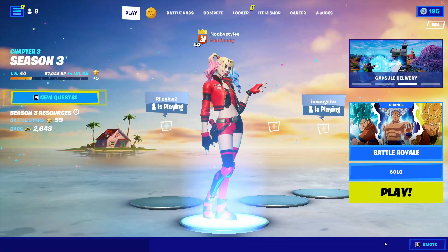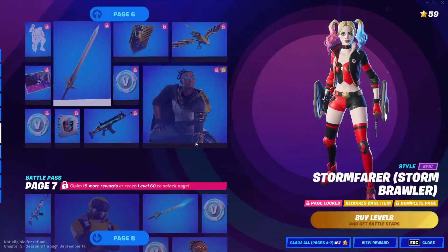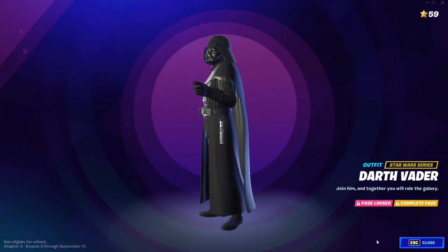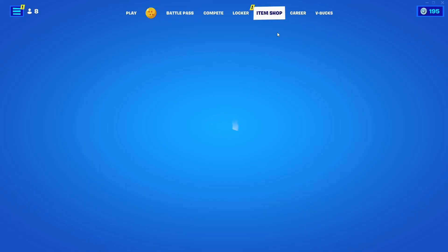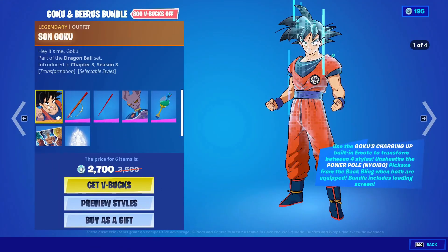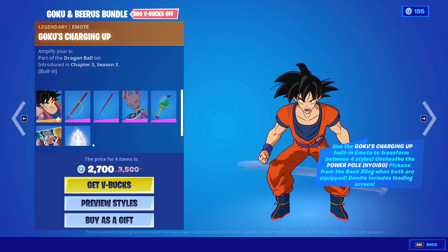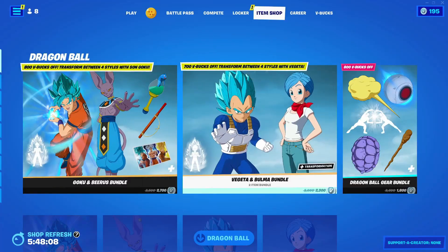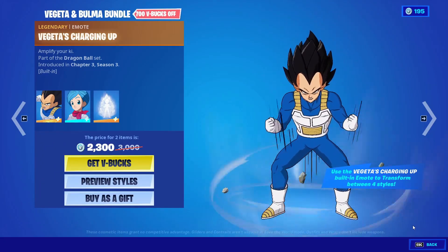Now back up from there and go into Battle Pass again. Go into the last skin, click on it, click on View Rewards, then back out. After that, go ahead and go into the Item Shop and basically click on everything that includes Dragon Ball Z, just like this. Just let the emote play out.